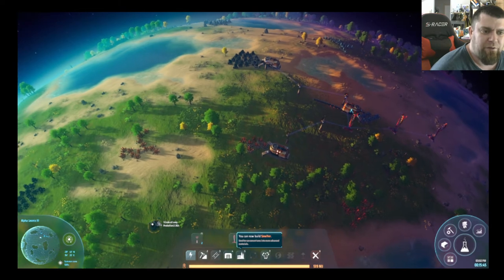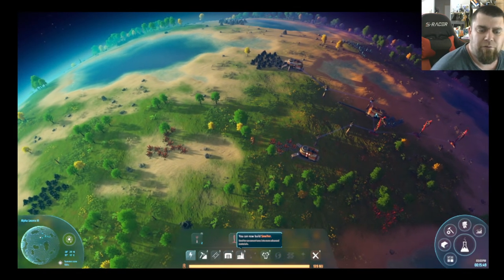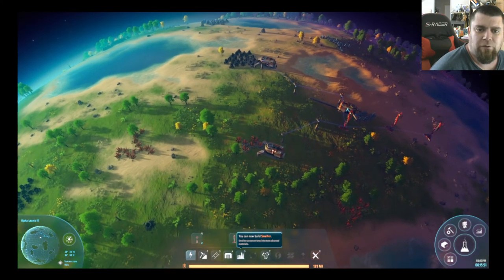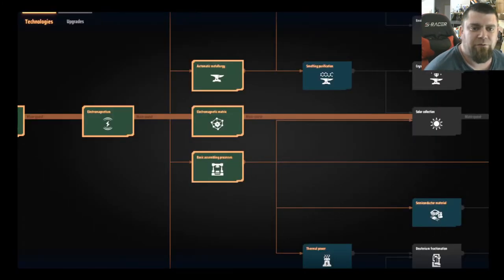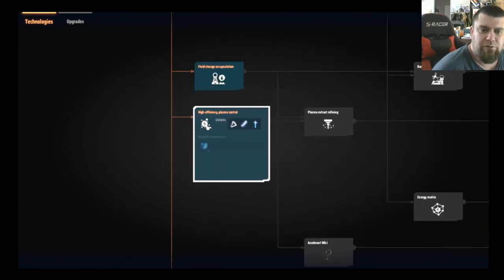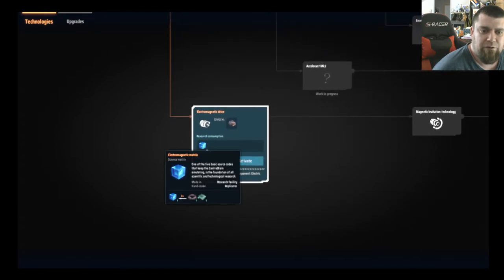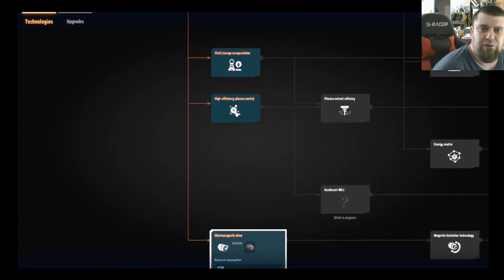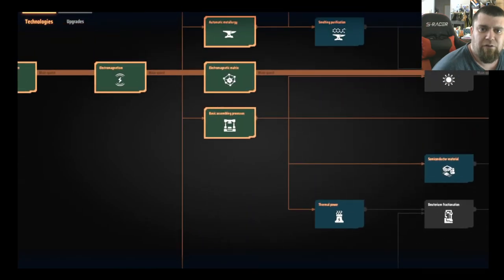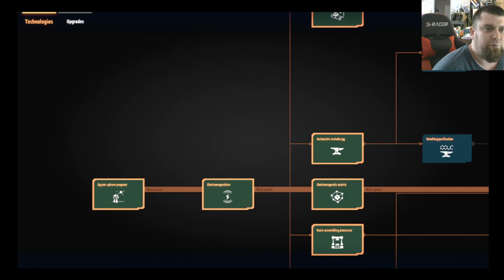Looks like we have an oil well. Let's look at what research we could or should do now. Everything from here on out requires matrix. We'll go up to Upgrades at the top left and see what we can do.